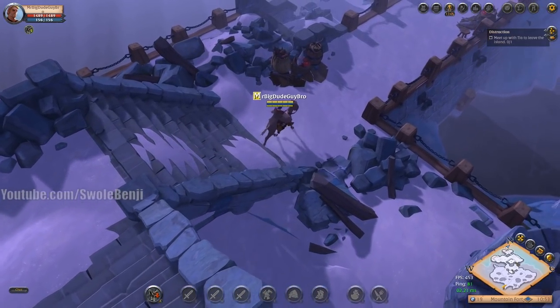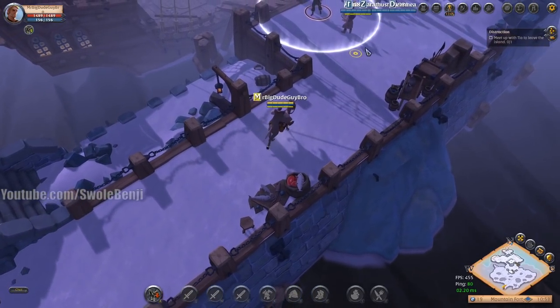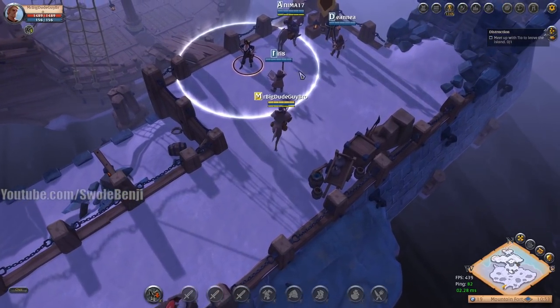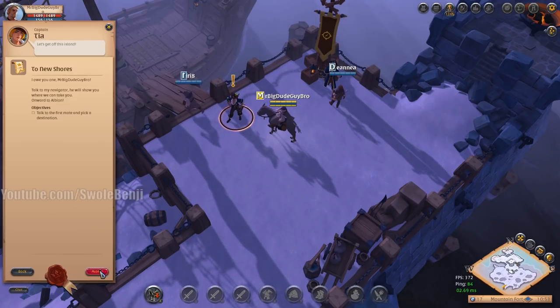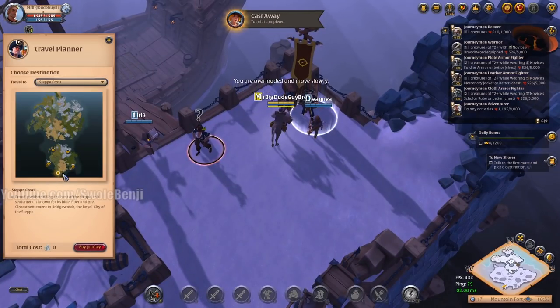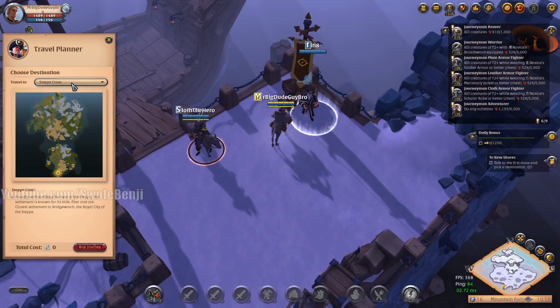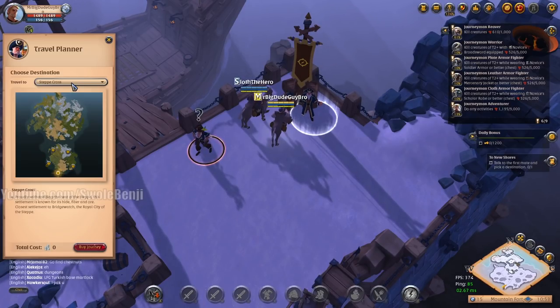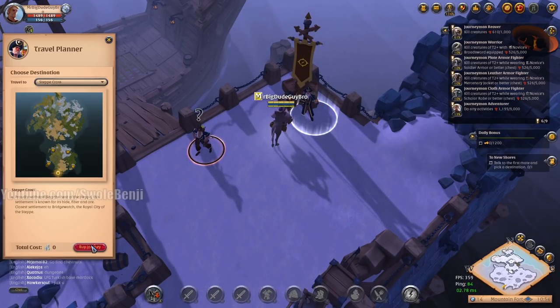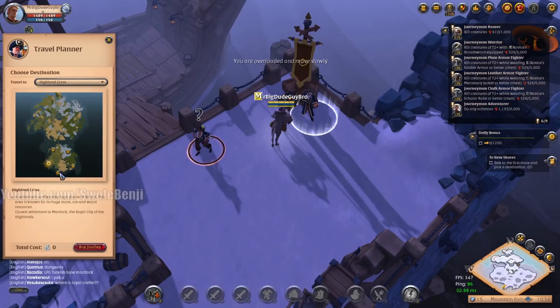Once you arrive off the boat, you'll be prompted to pick your mainland. I recommend Step Cross — that's Bridgewatch — because I like faction PvP. Faction PvP lets you fight with the best items and all you pay is a repair bill; you don't lose your stuff, and it's very profitable. It's the only reason I still play with over 5,000 hours and 20 characters. If you want a big zerg army in the Black Zones, go to Highland Cross and join Arch.